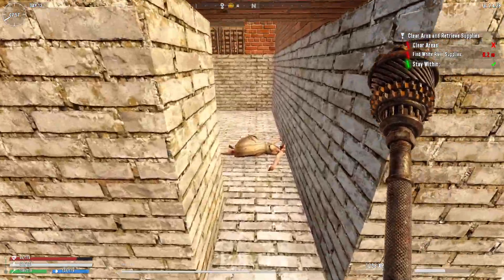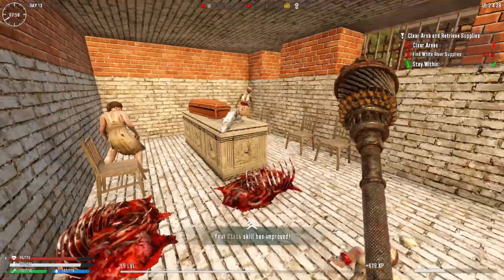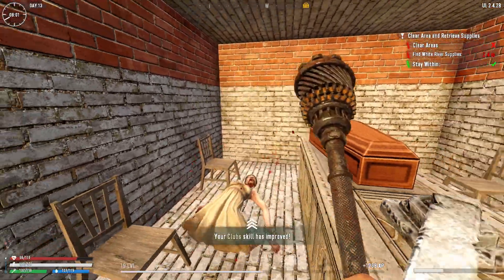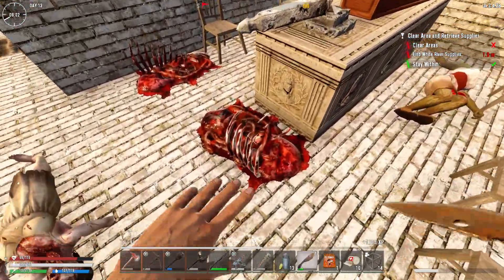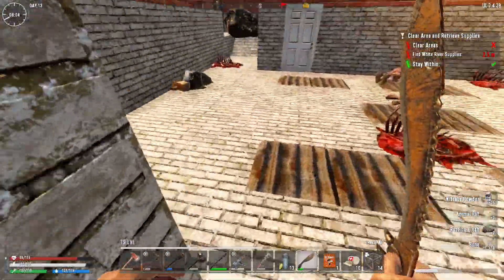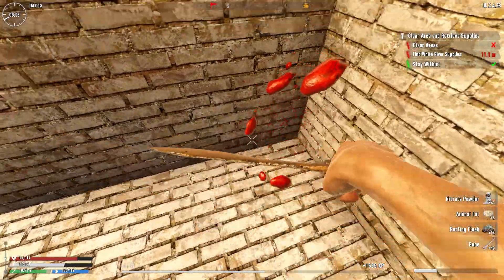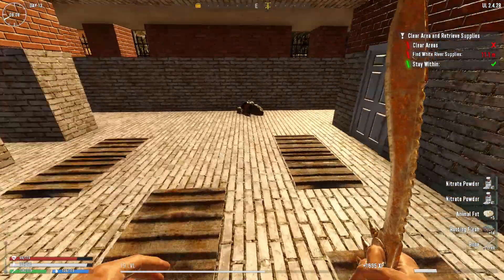We are going to get looting in just a second, carving up. Club skills improved - good stuff. So many ladies. All right, let's get this searched up. What we got? Nothing too special. This new machete is actually pretty bloody good. I've been using it to carve things up and smack a few people for the bleed damage - it's actually not bad whatsoever. So again, we don't really worry too much about the Nitro. I've got loads of that back at base. The fat will keep, the rotting will keep, and the bones will also keep.